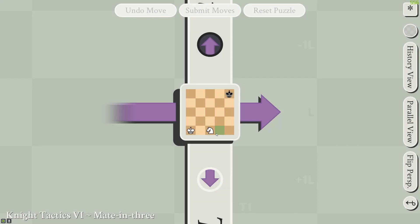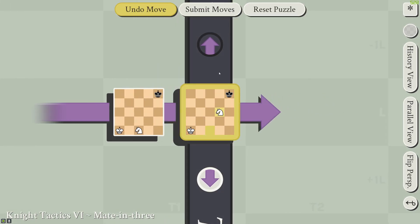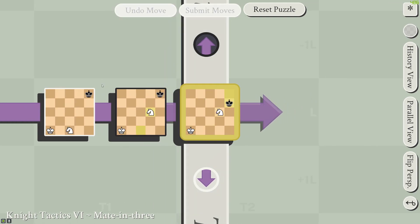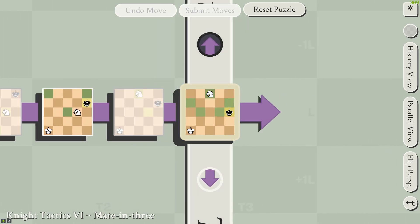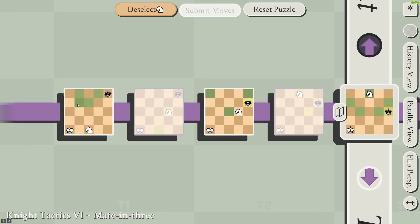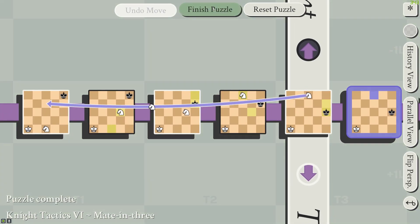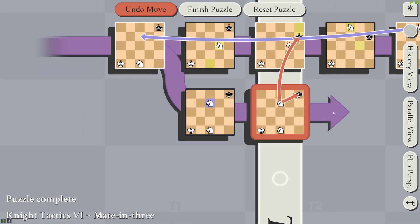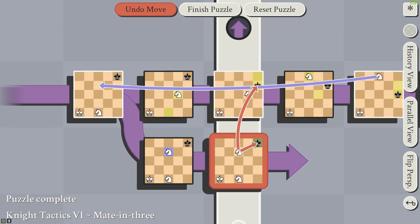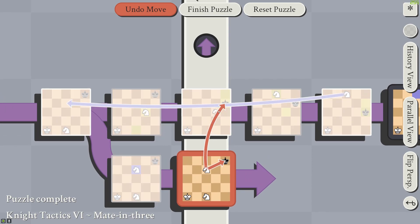In Knight Tactics 6, this one was the hardest for me. You're wanting to put the king into check so that he's moving continuously, and this means that the past king can't move. Then finally, by going back in time here, we're attacking two simultaneous kings — both the king in the current timeline as well as the king in the branch above it, which is two to the right.